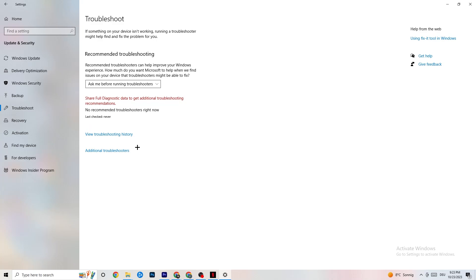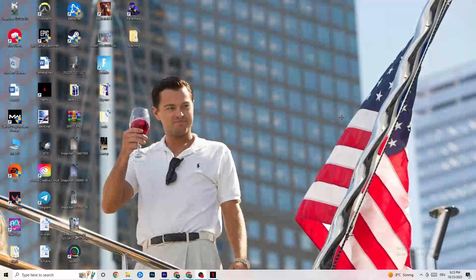Click on Troubleshoot. Here you can use your operating system to find any broken or non-working data that's currently harming your PC's performance. It will either delete it or repair it. Once you've finished with that, close this window.